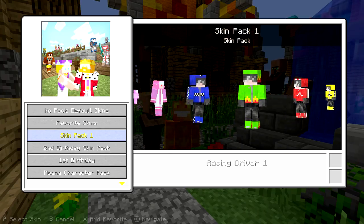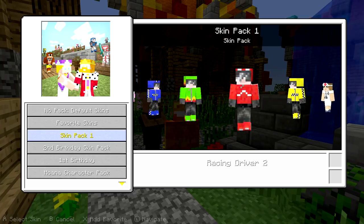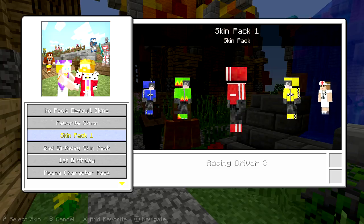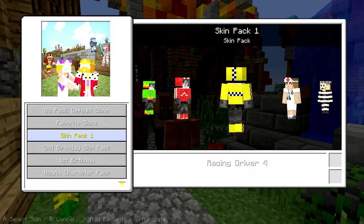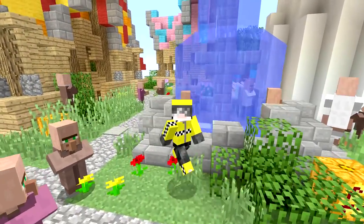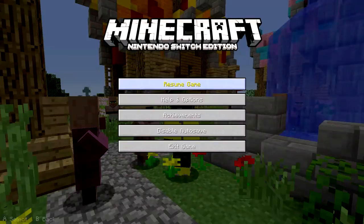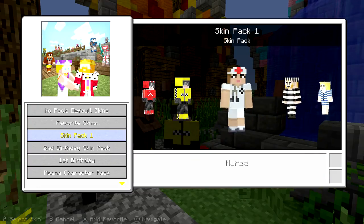Then you have Racer Driver 1 — very cool. You obviously have these four Racer Drivers: Racer Driver 1 is blue, 2 is green, 3 is red, and 4 is yellow. This was actually my first Minecraft skin ever — way back in the day, before I even did YouTube, this was my first Minecraft skin. Probably because it was free, but it just has that little nostalgic feel for me.